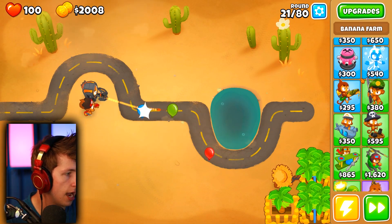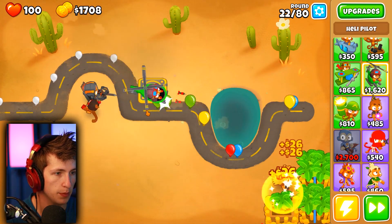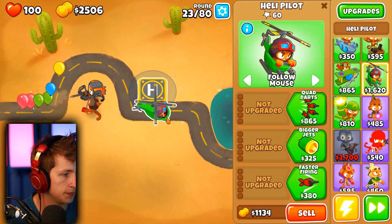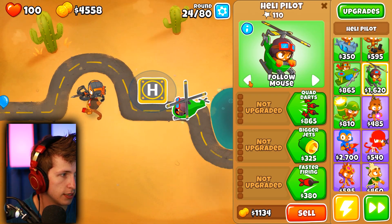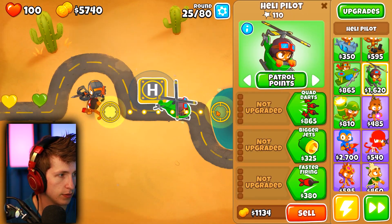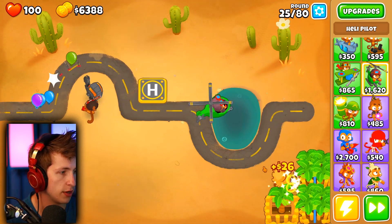Now is a good time to start with the helicopter pilots. Boop! Is he going to follow my mouse? He is going to follow my mouse. Follow mouse, patrol points, lock in place. Let's do patrol points - he's just going to patrol those two points, which I'm okay with. We have a lot of money, I just realized.